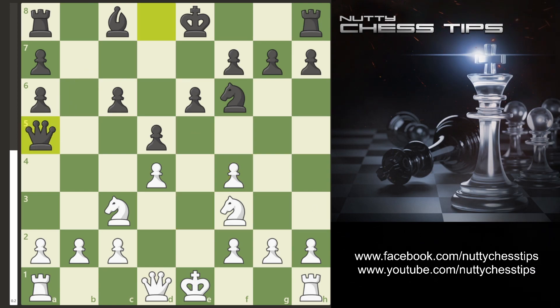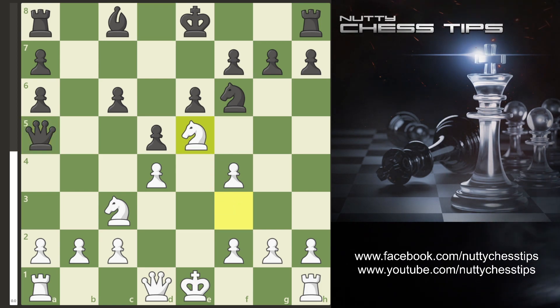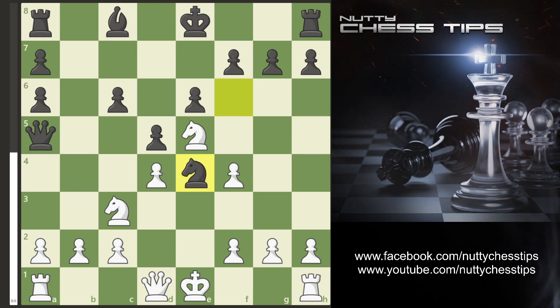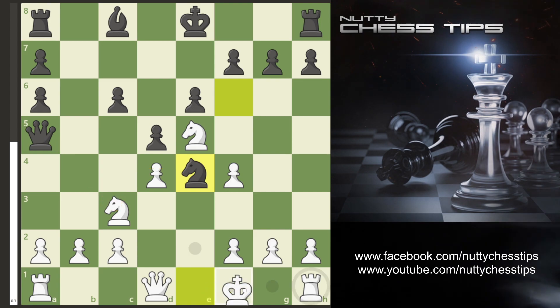If the Queen goes to A5 we simply go Knight E5. This Knight is beautiful on E5. So now if they go Knight E4 threatening this Knight, we simply castle.